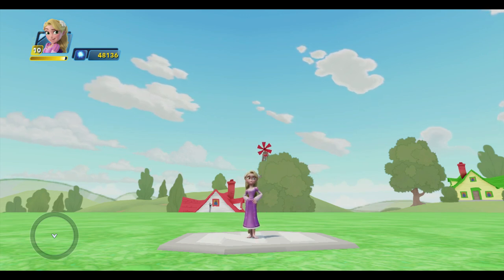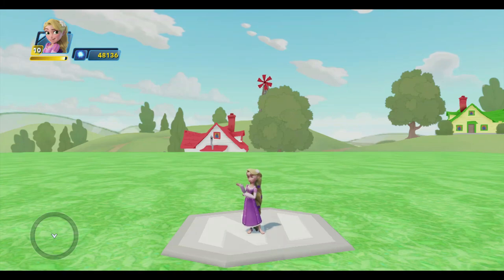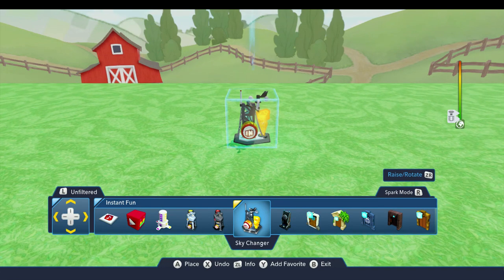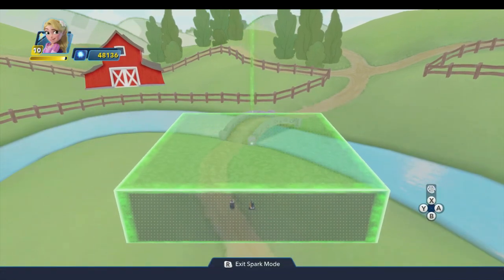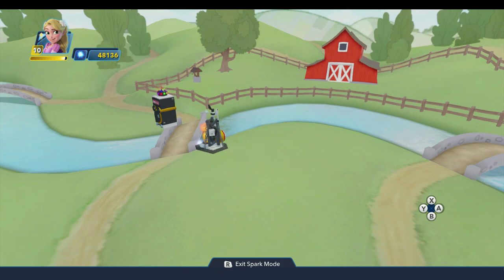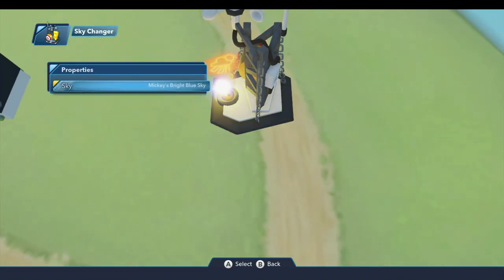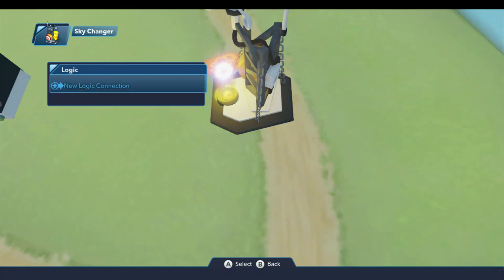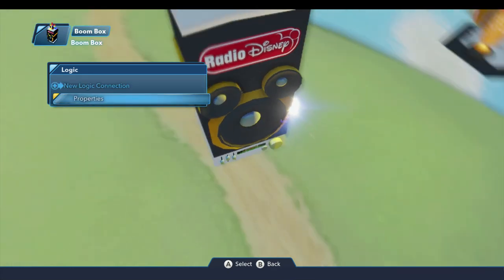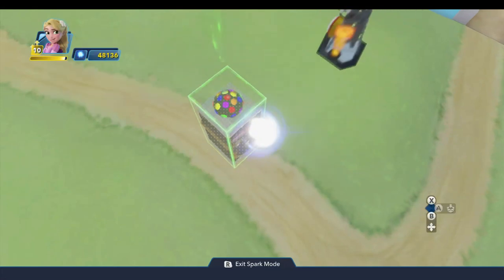I've already taken the liberty of changing the sky and turning off the music. Because this user is kind of new to the toy box, I want to go a little bit slow. To turn the music off and change the sky, you drop a sky changer. Go into spark mode, under properties, and set the sky. I chose Mickey's bright blue sky because that fits the farm setting. In the gameplay toys drawer, drop a boom box, set properties to override all music, and set it to silence so you can hear me while I'm building.